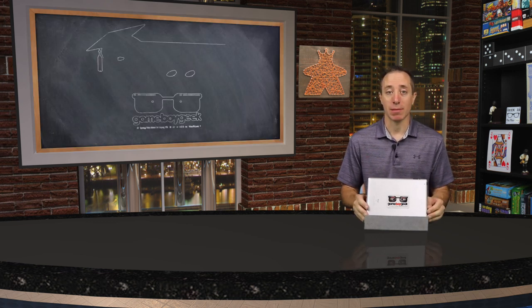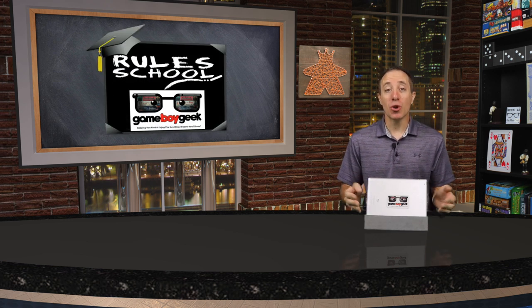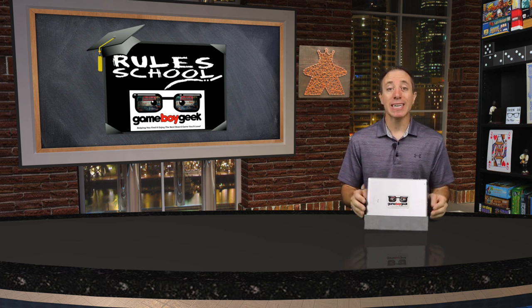Detective City of Angels is a game of mystery, deception, and investigation for one to five players. It's for ages 14 and up, takes 30 to 150 minutes to play, and is published by Van Ryder Games. Today we'll be doing a rule school where I'll teach you how to set up and play the game so that you don't have to read the rulebook yourself. I've placed timestamps in the description in case you want to jump to a specific section.